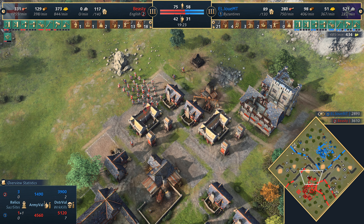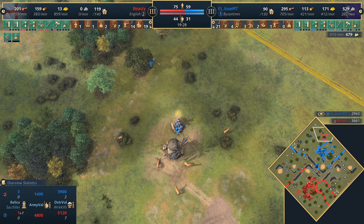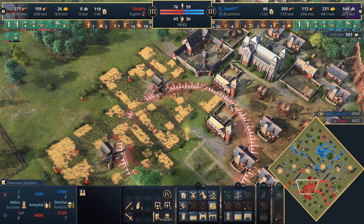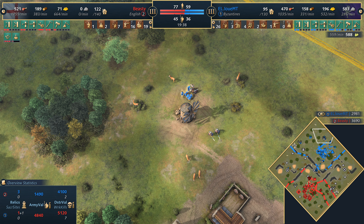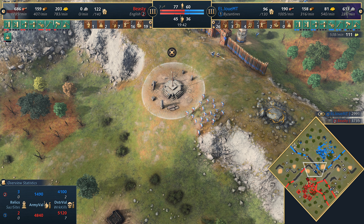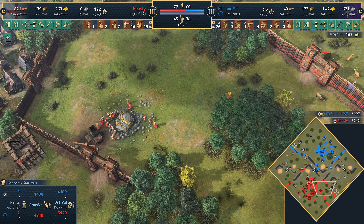Siege engineering coming in for the English — maybe looking to get some rams. We are in the castle age and there's no sign of going to the imperial age for either player at this point. Villagers around the back — it's a distraction. Beastie going for the classic distraction but he does lose the king in the end, a couple of Limitanei on hand to defend. Louis MT not taking the bait. Another layer of palisades creating a bit of a playpen for the gold.